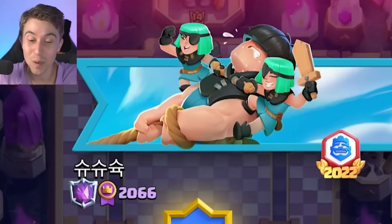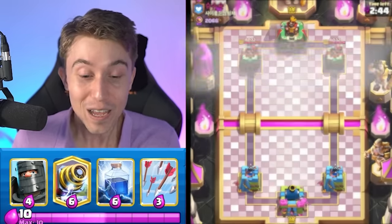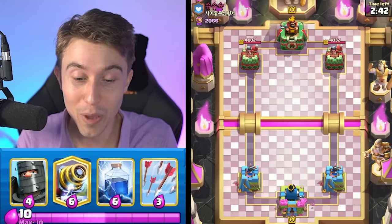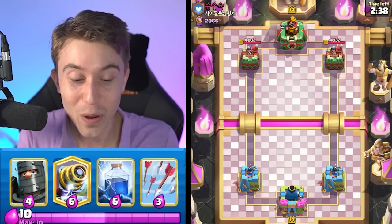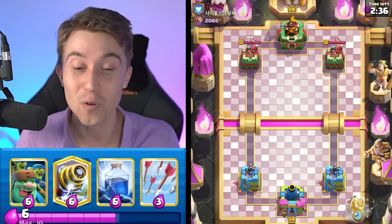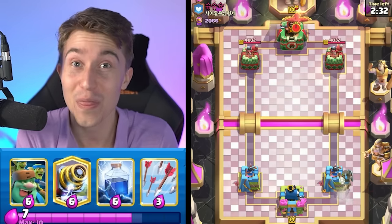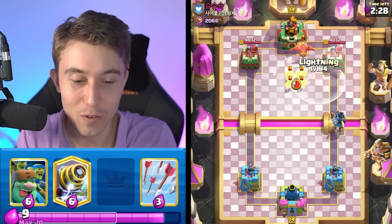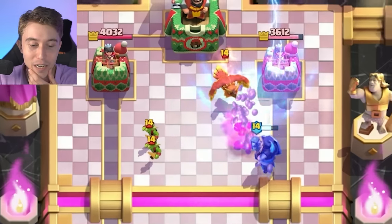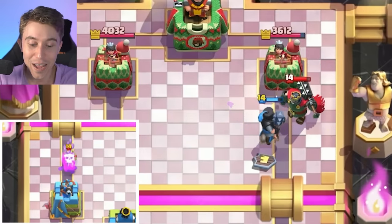We've got a game against someone with the Rascals banner — that's one of the most unique banners I hardly ever see. It would be pretty cool to play against someone running bait with Rascals because we've got Dark Prince, Arrows, and Barbarian Barrel. He's not revealing any cards so we're going to force his hand with our Dark Prince. Generally people will respond to a Dark Prince — they're not just going to let that thing fly. And speaking of flying, I don't know if his Phoenix is going to fly for much longer either.